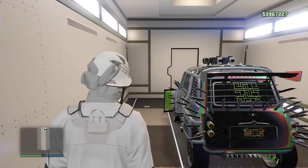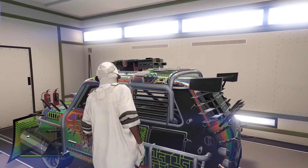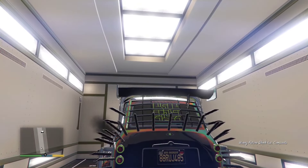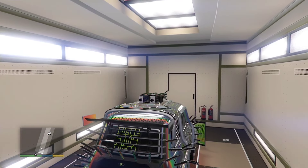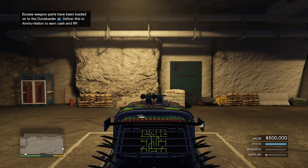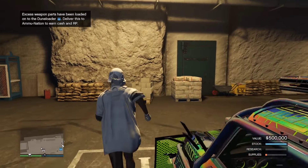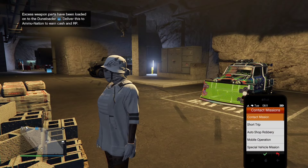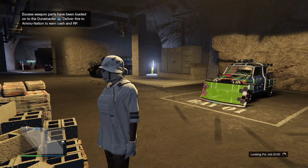Once we're in the bunker, we're going to want to put our fully upgraded ISSI into the back of our MOC like I've done here, and then we're just going to want to get inside of it and drive out. Now we're just going to get out of the car here, and you're going to need to run over to where I do. We're going to want to make sure we can see the car and the blue circle at the same time.